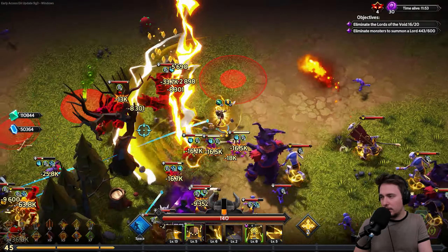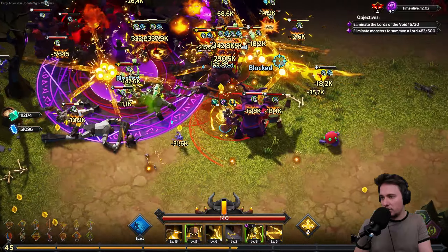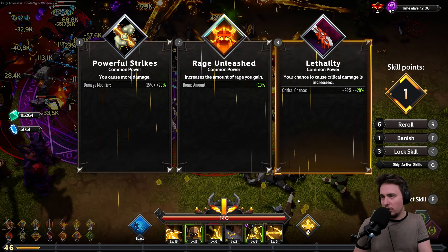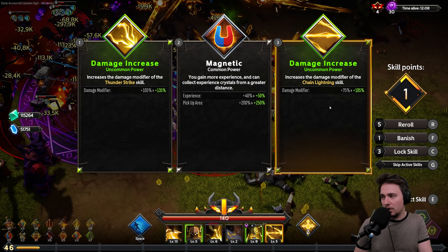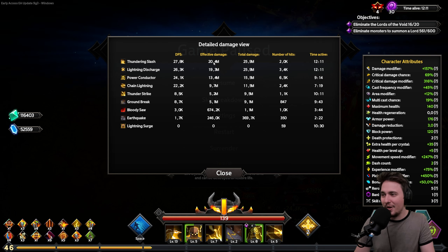Rerolling — Tactical Advantage we don't want. Reroll again — Damage increase, let's go with that. Thundering Slash at 25 million damage. Power Conductor is going there too. Lightning Discharge is our ability from lightning things — quite a lot of damage. Thundering Strike is doing barely 5 million. Groundbreak is the worst of the bunch. Lightning Surge is helping the others. And there's the final bosses — but again, same bosses as before.